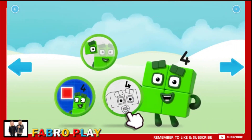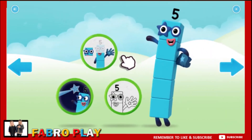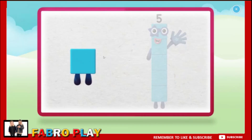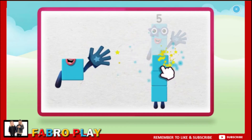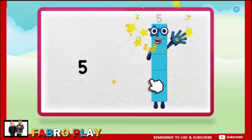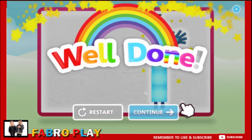Welcome to Numberland. Colour — let's make and play with the number blocks. Next. Make. Let's make number block five. One. Two. Three, keep it up. Four, one more to go. Five — now keep the numberling on top. Well done. Continue.